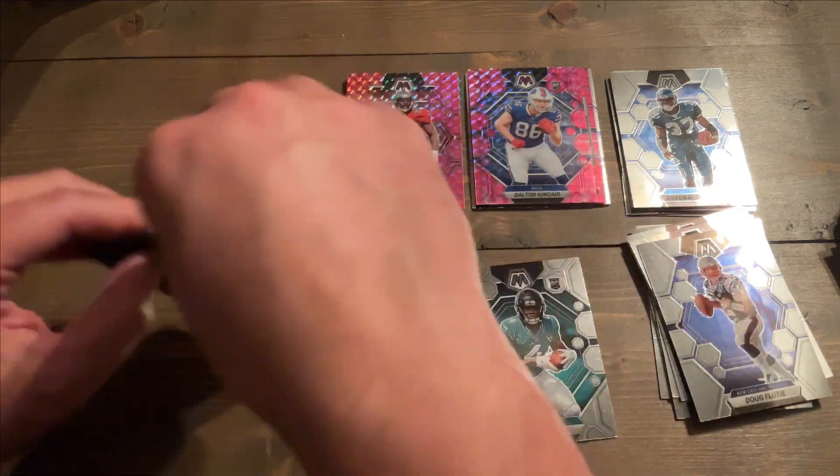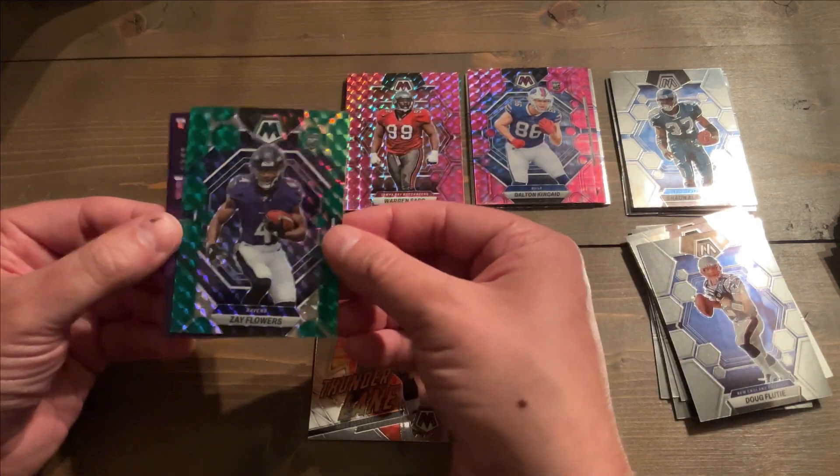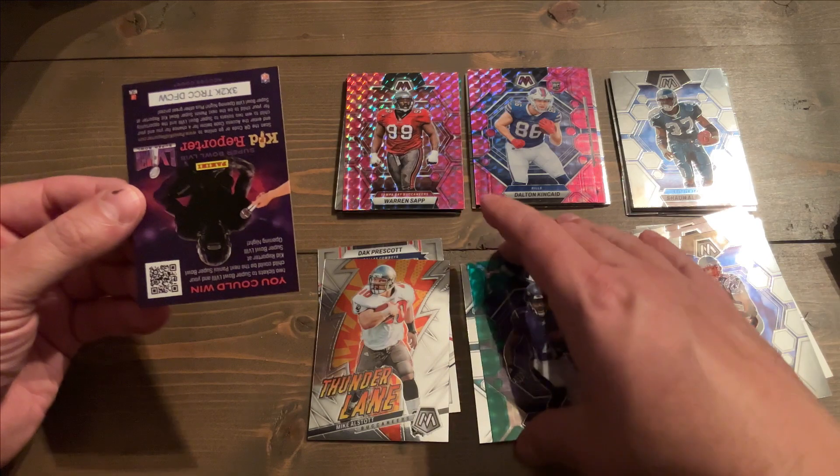We got Zay Flowers on the green rookie — that's beauty.